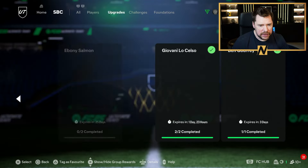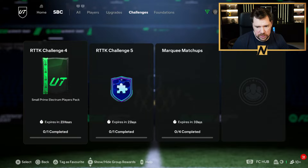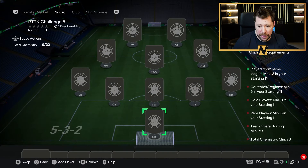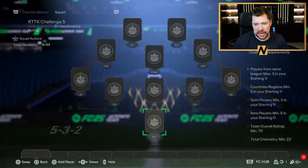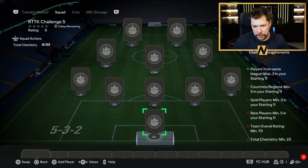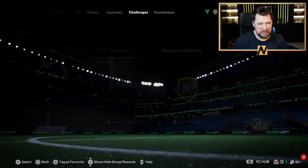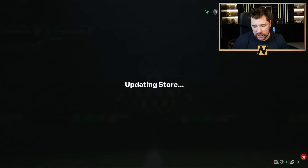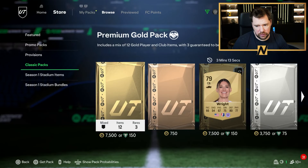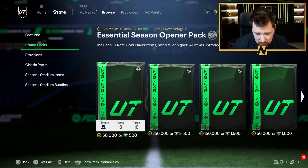If you also have Varane, that could be one hell of an SBC selection of players. In terms of upgrades, nothing new in terms of challenges. We do have Road to the Knockout Challenge Five — it requires a 70 rated squad with 23 chem, five rares, three golds, five countries, and from the same league maximum three. It's only 23 chemistry so quite easy, but the reward is just a prime mixed players pack which is pretty poor.